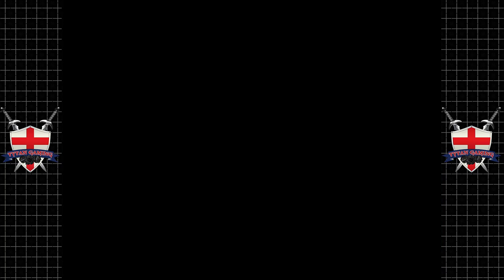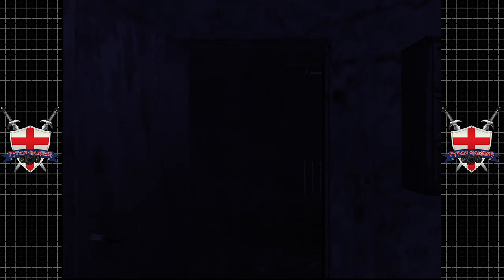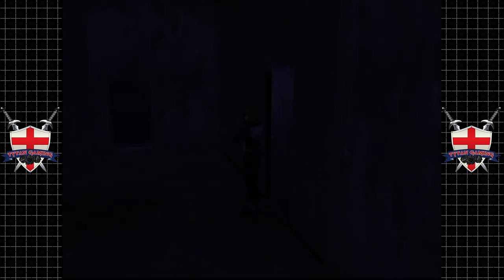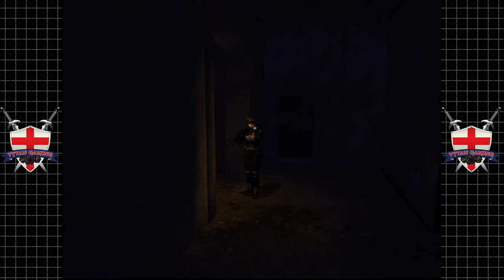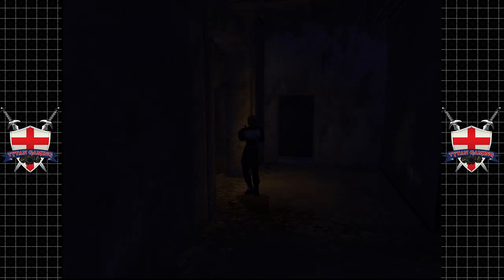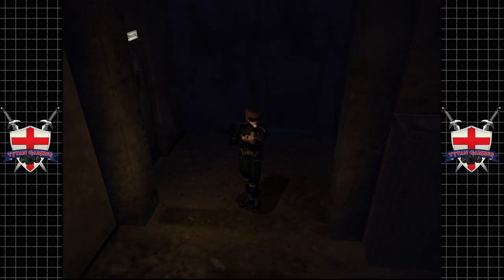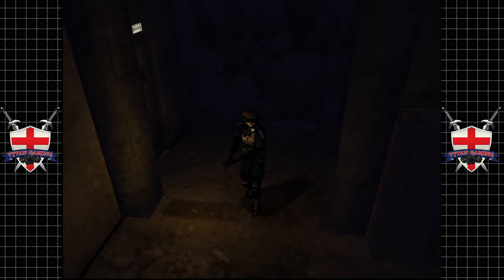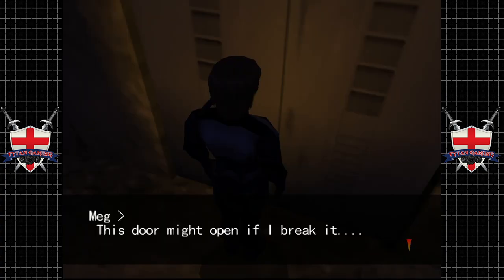Hey guys, welcome back. When we last left off we found ourselves back in the other side, the ring world if you will. We went the other direction and backtracked through some of the rooms but we didn't actually find anything. In fact we did face a few enemies which cost us resources for very little reward, so we need to find something.